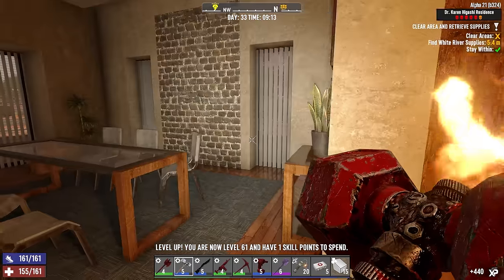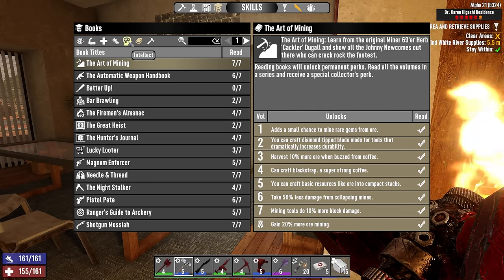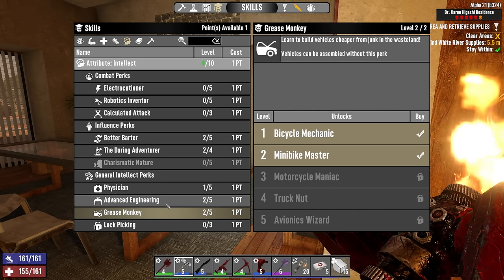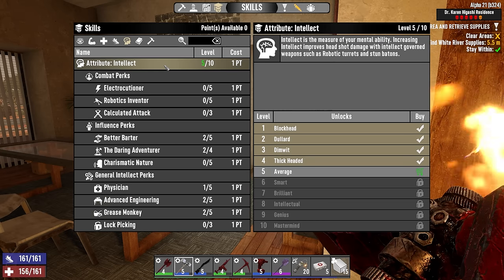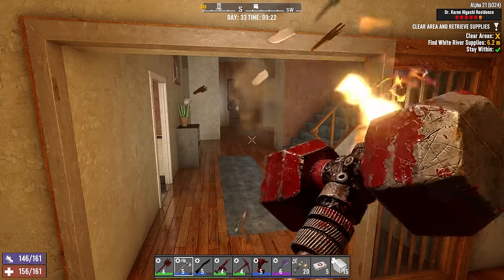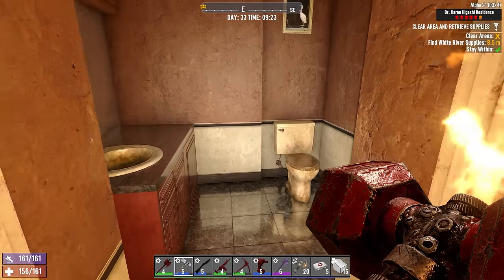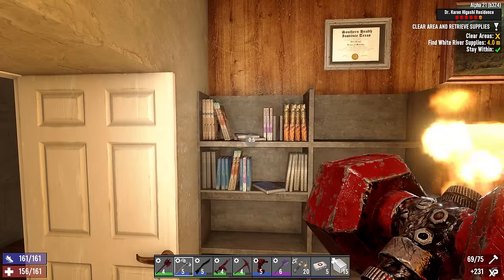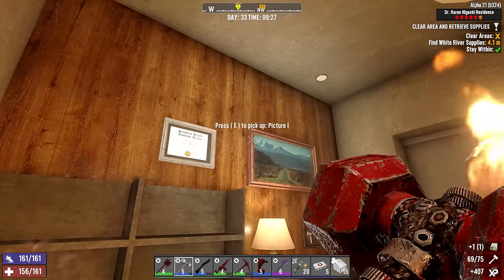Oh hey, skill point right there. I think my plan was to go into Intellect — grease monkey, advanced engineering, and maybe lock picking too, because that will increase our chances of getting workstation magazines. That's really holding us back right now: we don't have the crucible yet.